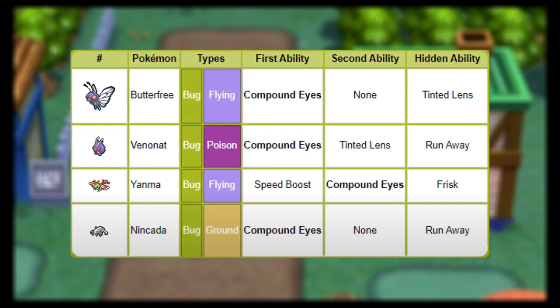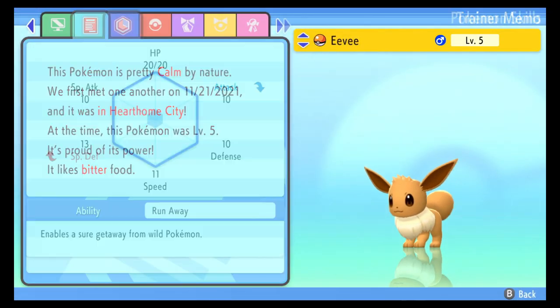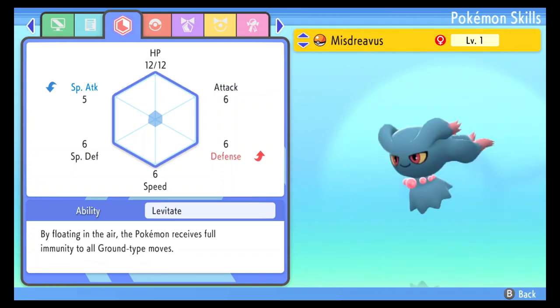I went with Nincada, however, as it is the easiest to find and it's a low level, which is just what we need. A link to the guide to catching Nincada is in the description. Also just check your PC first, just in case you already have a Pokemon with this ability.